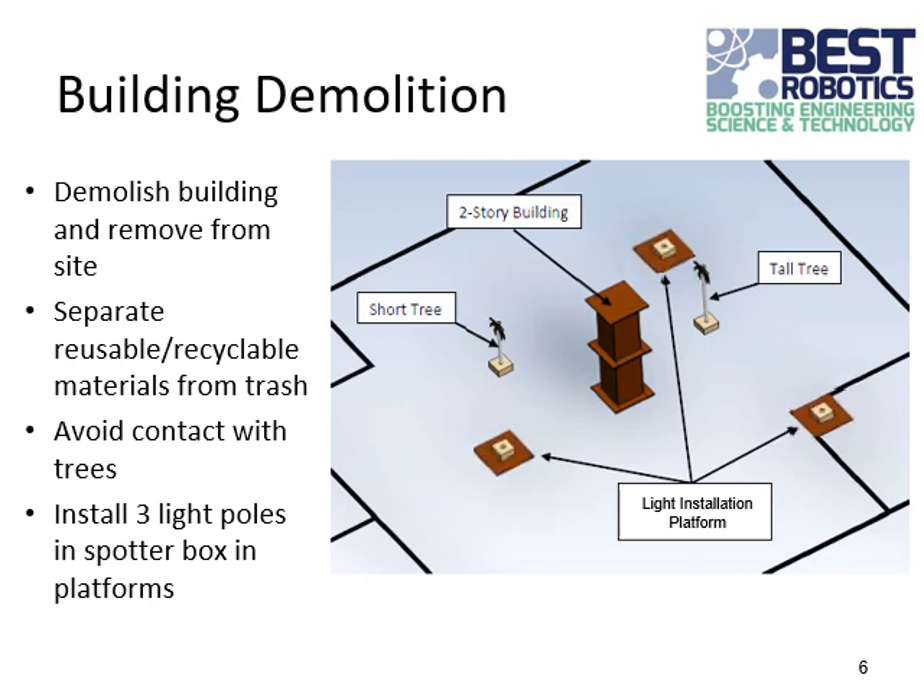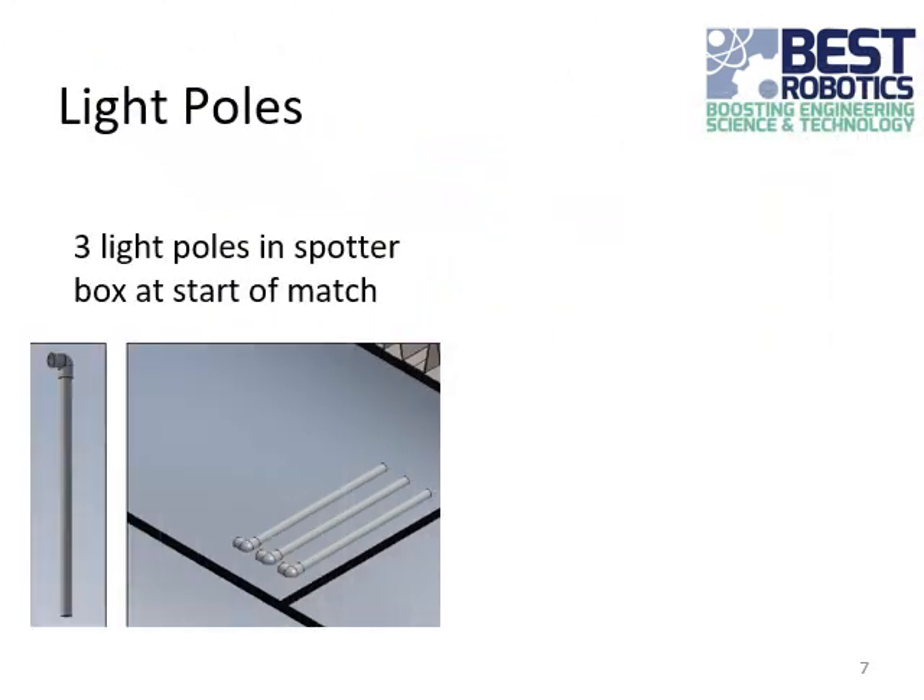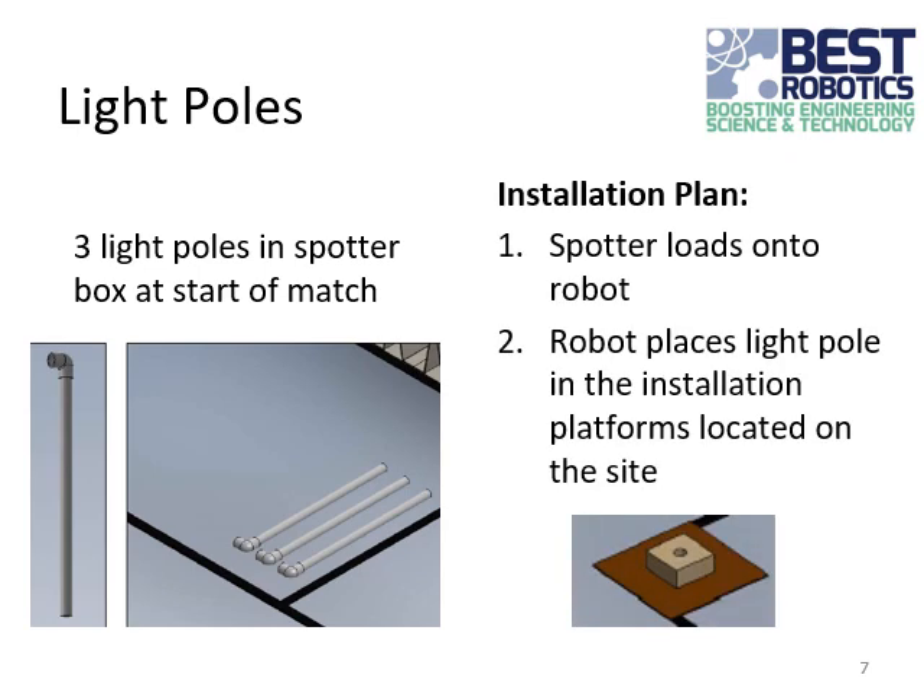Also in that area are the three light installation platforms. There are three light poles in the spotter box at the start of the match. To score a lighting installation, the spotter loads a light pole onto the robot, and the robot must place the light pole in one of the installation platforms on the site. The driver must set down the joystick during the entire time that the spotter is interacting with the robot to load the light pole. Also, the robot must be in the start box before the spotter can interact with the robot. It doesn't need to be entirely in the starting box, but it does need to break the plane of the starting box.